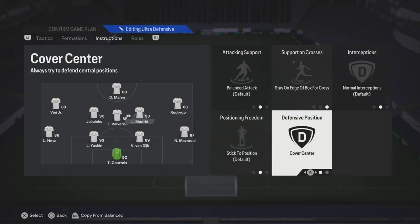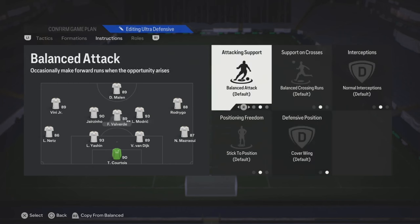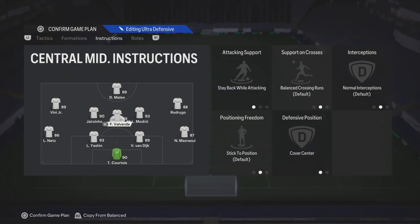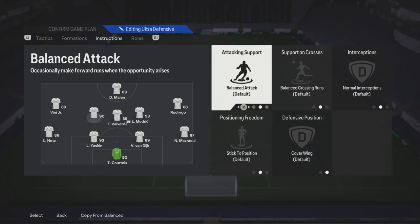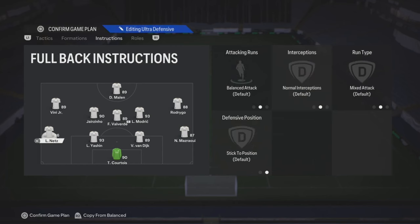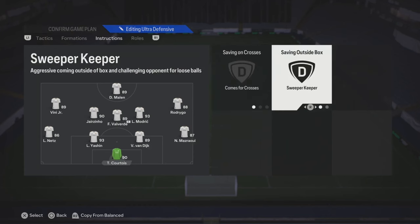For the right center mid, try stay on the edge, and then cover center. The CDM, try stay back and cover center. And then for the left center mid, he's going to be the more offensive one, so put stay on the edge of the box. For your fullbacks, you could just leave them all on balance or default.